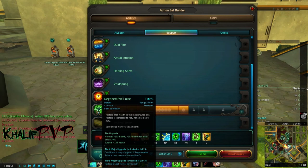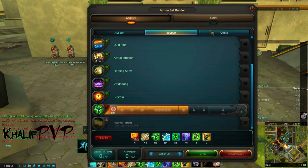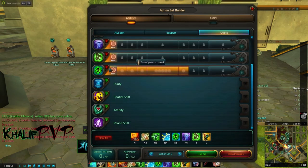At tier 4, Regenerative Pulse's cooldown only triggers if the pulse is cast within five seconds, allowing us to fire off two Regenerative Pulses very close together. Each hit heals for about 7,800 when spell surged, so shooting off two of them means we can heal for around 15k total. Those are the only dedicated heals on our bar.